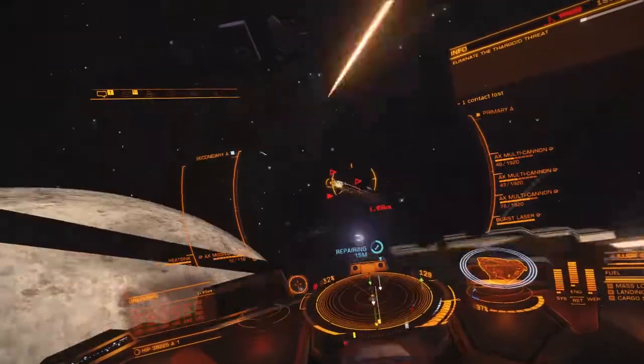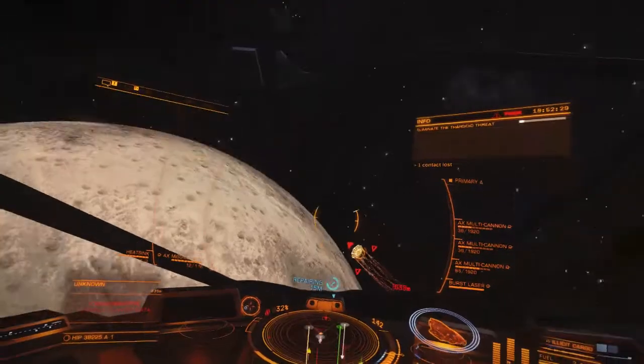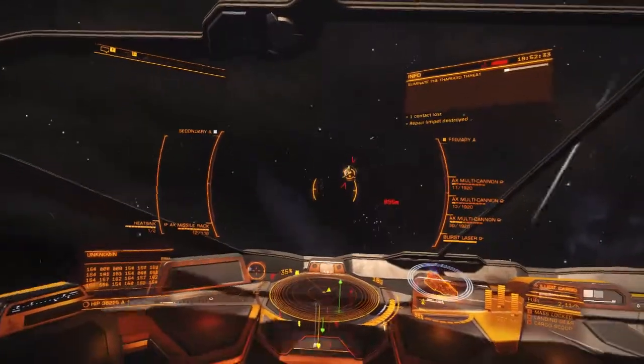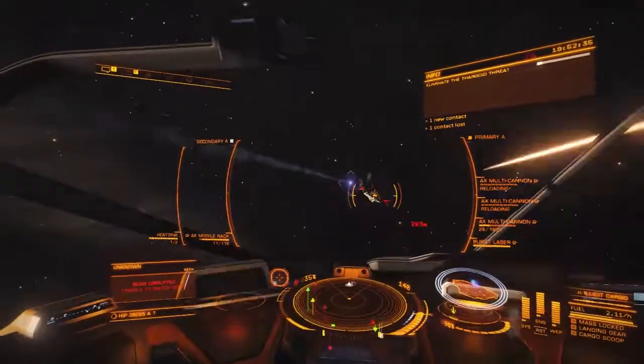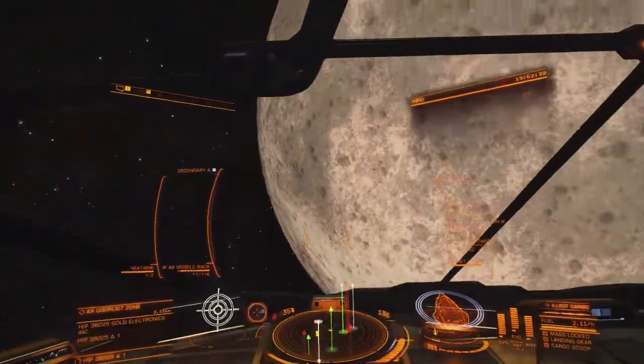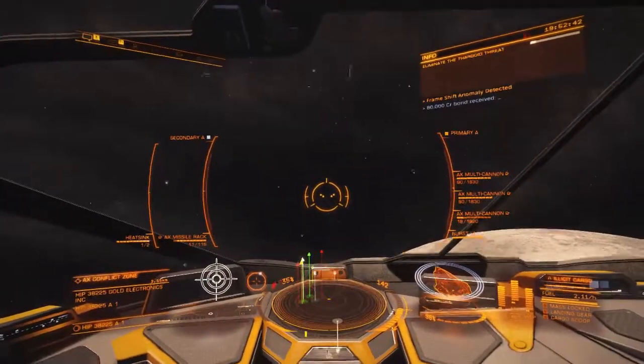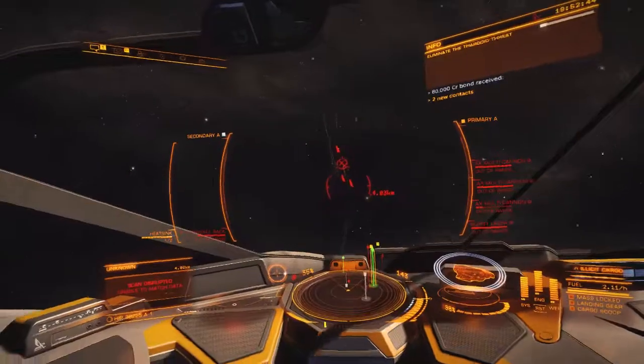If you're going to go fight Thargoids, these decontamination limpets and the repair limpets are really important. This ship is a ripper - it kicks some Thargoid ass.